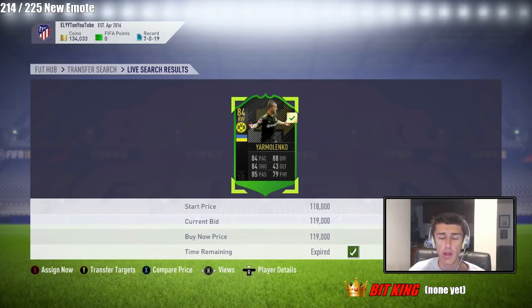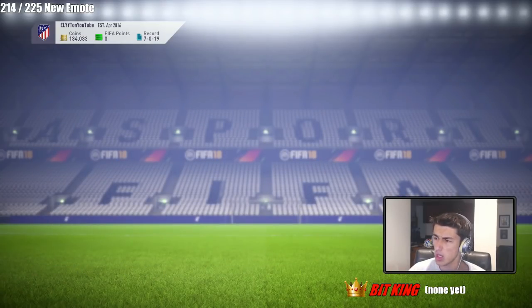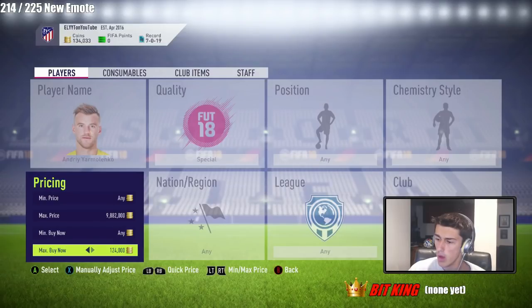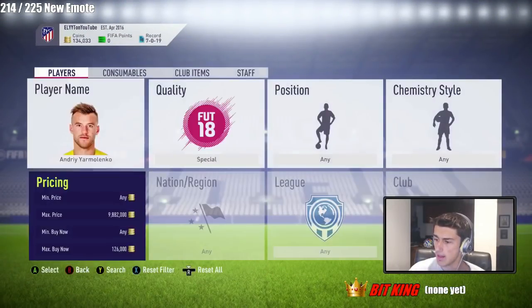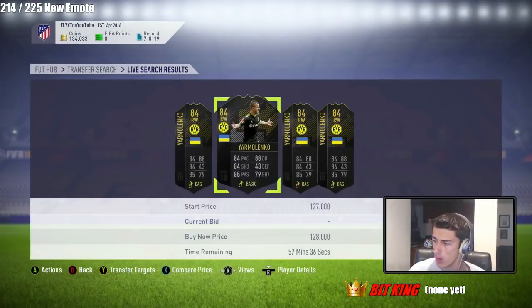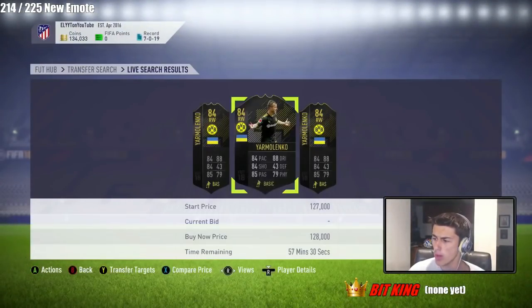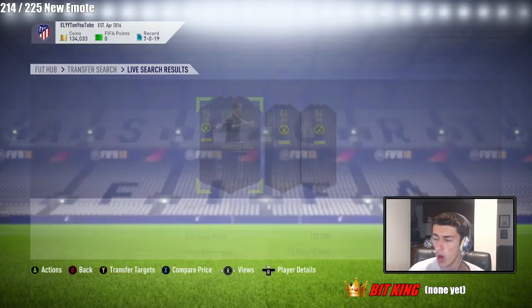Currently Yarmolenko is being panic sold. He did get an inform, and everybody who saw that went and invested in him quickly. They were trying to sell him for up to 200k but so many people invested that they began undercutting each other. Once he started dropping 10 to 20k everybody hopped on the bandwagon and started selling. He went from 200,000 coins down to about 119k. I was able to get a decent deal there for 119k — he's going for around 120k to 128k right now, and that 123k listing already got bought.